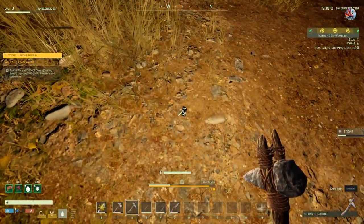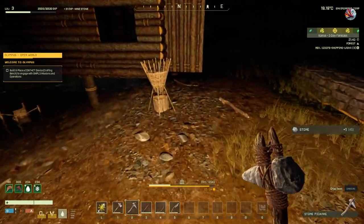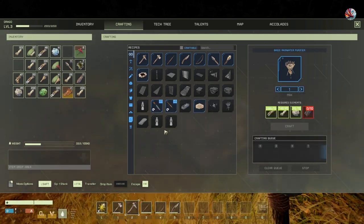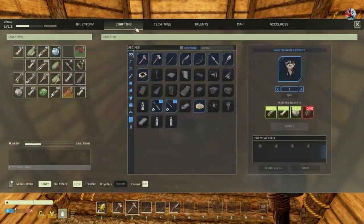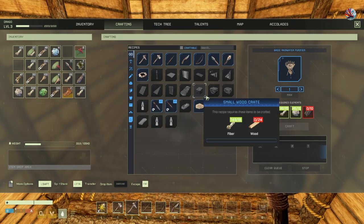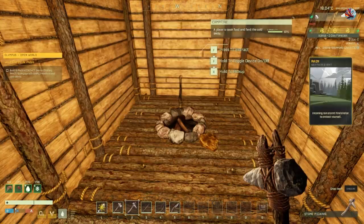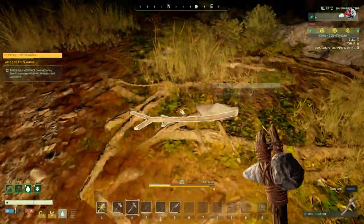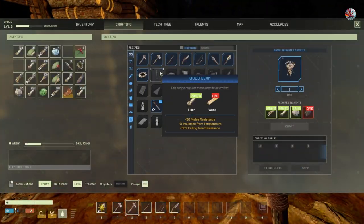I've just turned the music off - I don't want to get a copyright strike. That rainwater purifier will filter the water when it rains. I've just drunk some of the water out of it by pressing and holding F. I can put more charcoal in there and that will filter more water. That's a good way of getting fresh water early in the game - that never used to be there, that's another positive change they've added.